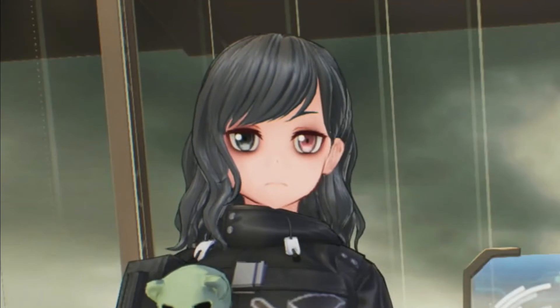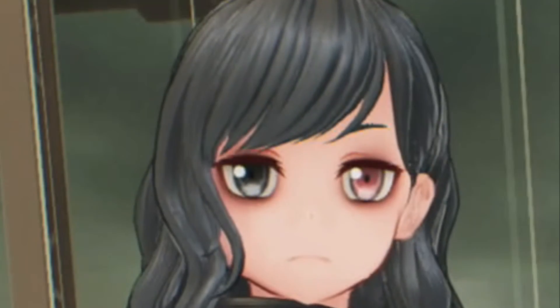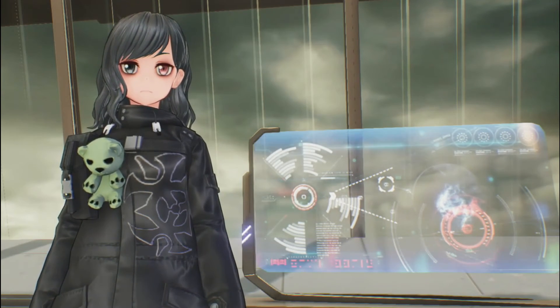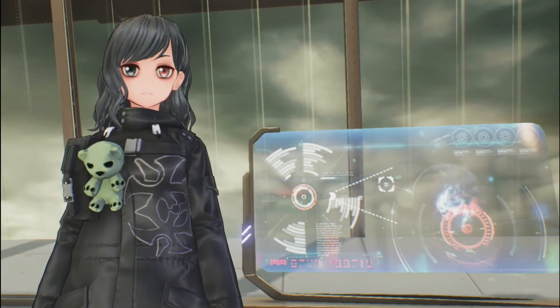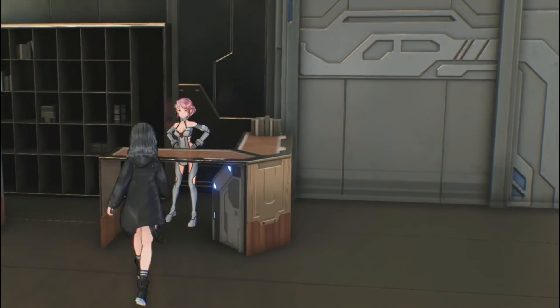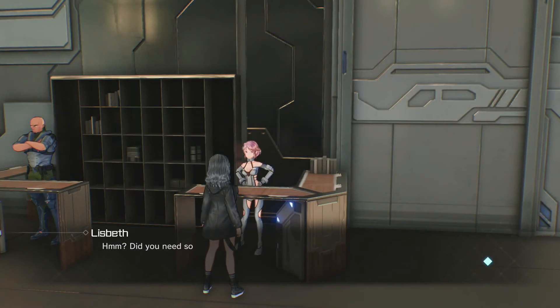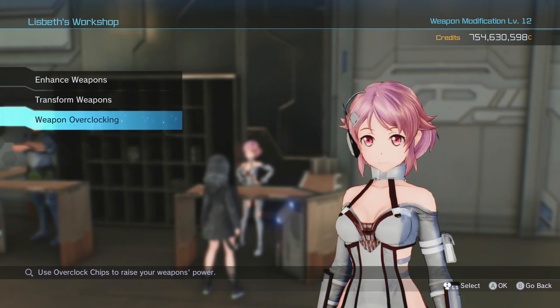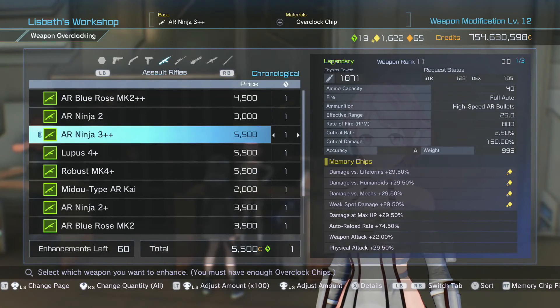What's up everybody, it's Fatal and today we're playing Sword Art Online Fatal Bullet, and today we're talking about overclocking chips — essentially what they are, what they do, and how you can go about getting them at a relatively efficient pace. We're going to come over to Lisbeth, as usual Lisbeth is pretty much like your best friend in this entire game. We're going to click on her and go to Enhanced Weapon and Overclocking Chip.